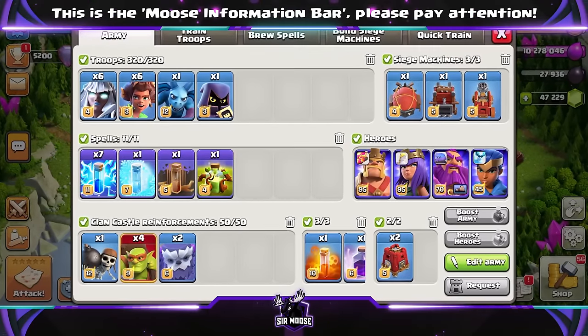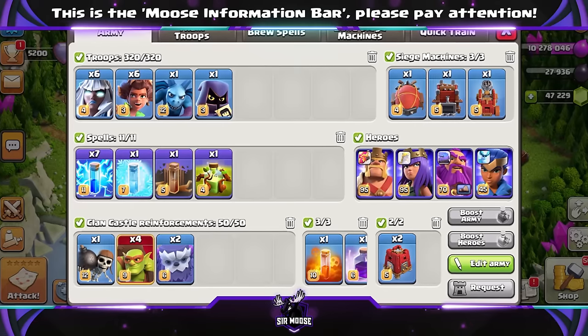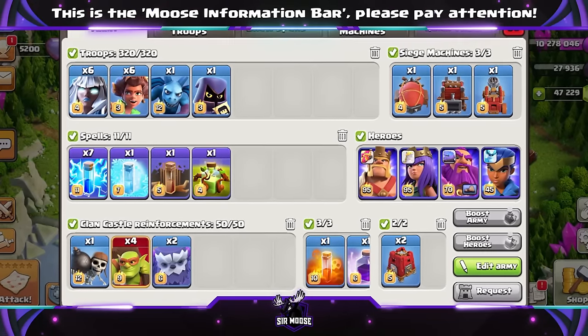Six Electro Titans, six Root Riders, Michael the Minion, and one Headhunter. Spells: one Earthquake, seven Lightning, a Freeze, an Overgrowth, a Rage, and a Poison Spell.